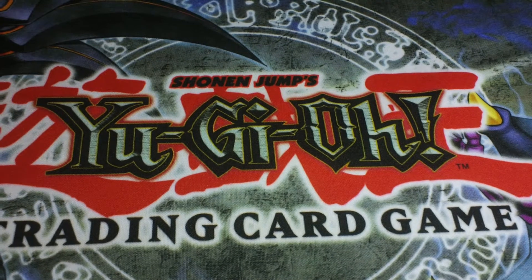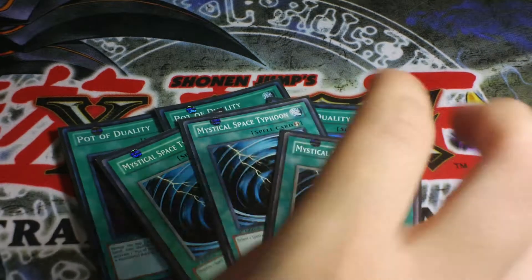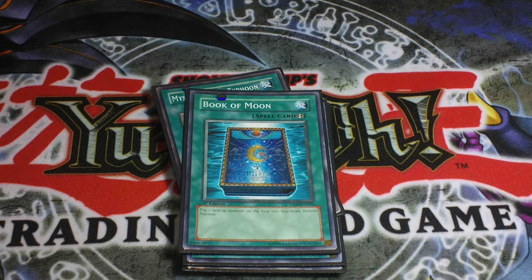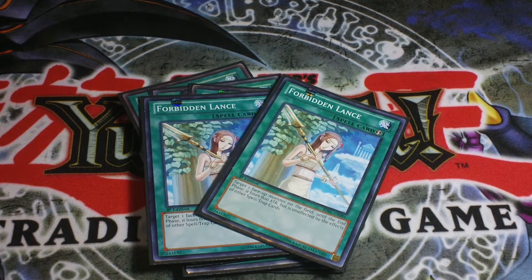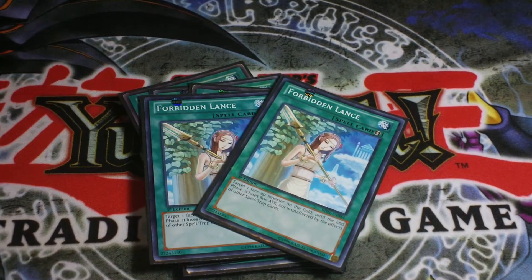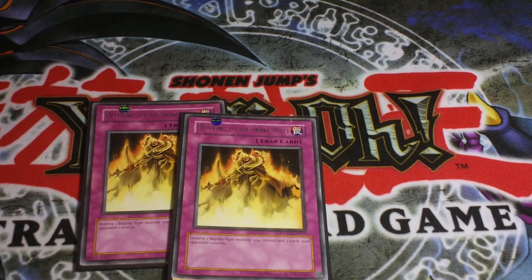Last but not least to round out your monsters is two Maxx C, because people like to special summon. For spells: three Pot of Duality, three MST because Heavy Storm is banned, Book of Moon because everything has flip effects and you can protect yourself, Heavy Storm, and two Forbidden Lance. Forbidden Lance is really strong in this deck — you can run over monsters and at the same time protect your own.